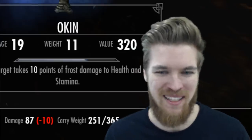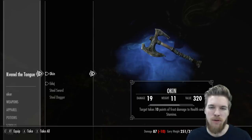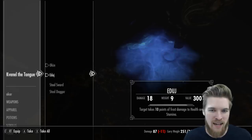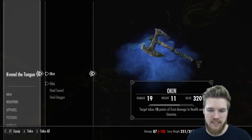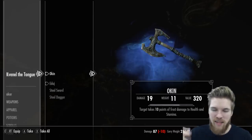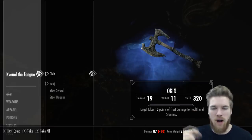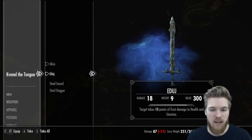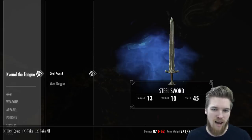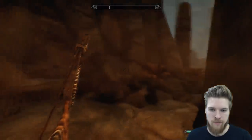Oaken: targets take 10 points of frost damage to health and stamina. You can put both swords and the axe crossed over on a weapon rack — it looks great. Eduj: targets take 10 points of frost damage to health and stamina. They're pretty awesome at a low level, but they're not leveled unique items, so if you find them at level 60 or 80 they'll still have the same enchantment — which is why I recommend getting them very early in the game. You can upgrade them though, so you can upgrade the damage to like 200. I've got a video linked in the description on exactly how to do that.